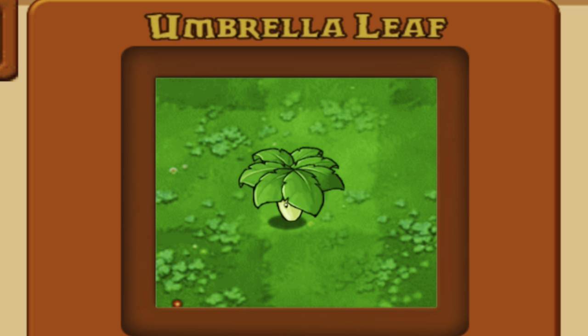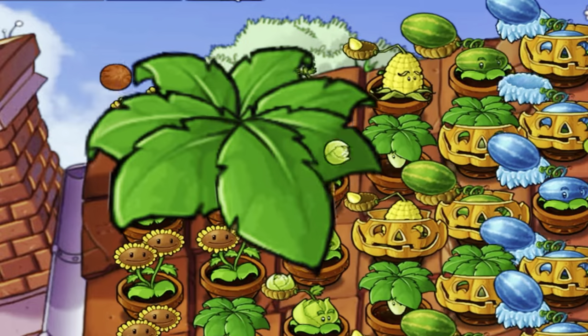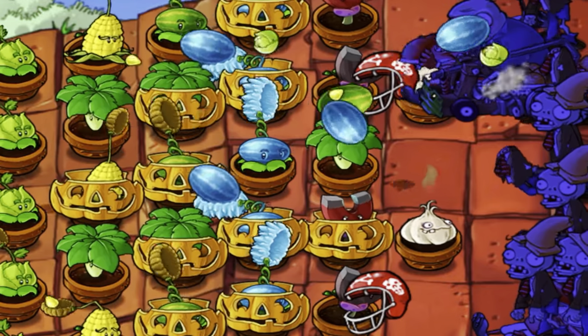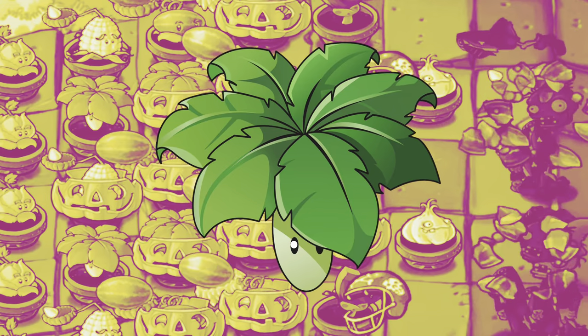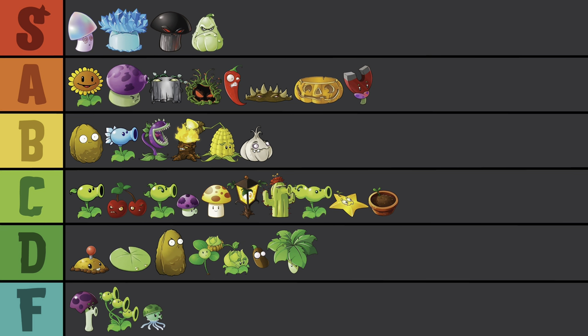Umbrella Leaf is one of the most forgettable plants ever, sorry to all the Umbrella Leaf fans out there. Sure, it does a little bounce immediately killing any zombie about to land, and it can protect against projectiles too. That can take up a lot of space that I'd probably just place Winter Melons on instead. The actual plant is just a freaking stem with some leaves — if it had something exciting to offer I'd be excited, but it doesn't. D-tier.